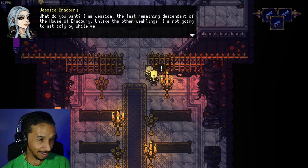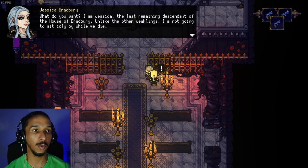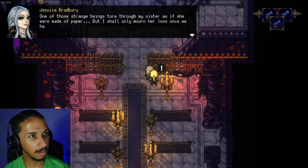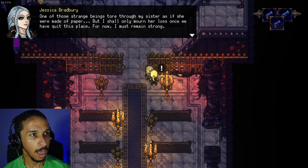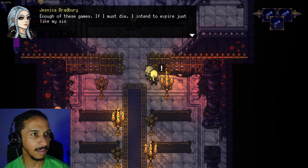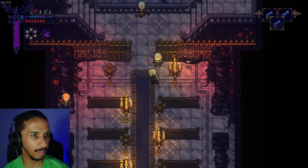NPC Jessica Bradbury says: 'I am the last remaining descendant of the House of Bradbury. Unlike the other weaklings, I'm not going to sit idly by while we die. One of those strange beings tore through my sister as if she were made of paper, but I shall only mourn her loss once we have quit this place. If those paintings are the key to our freedom, then what are we waiting for? If I must die, I intend to expire fighting until my very last breath.'